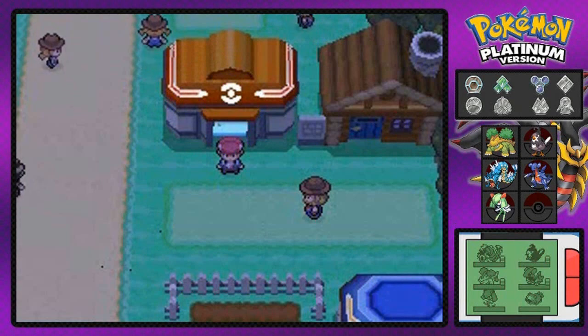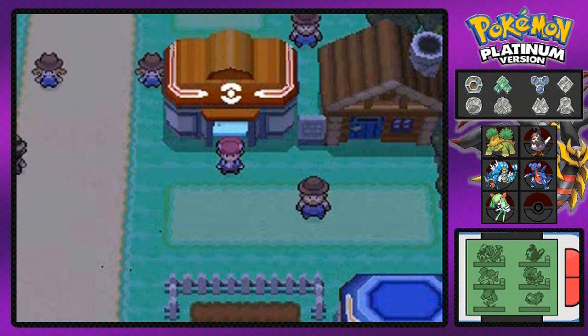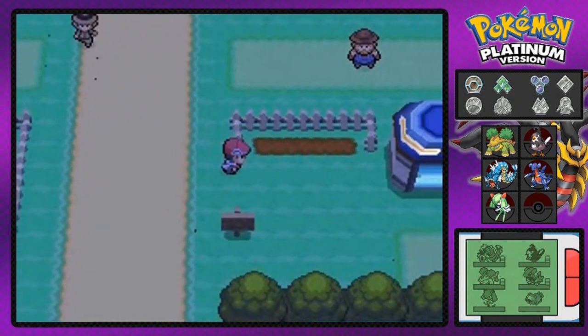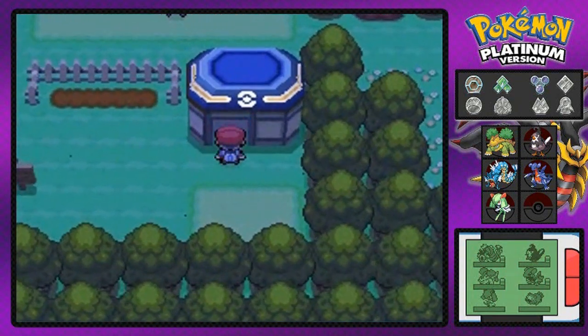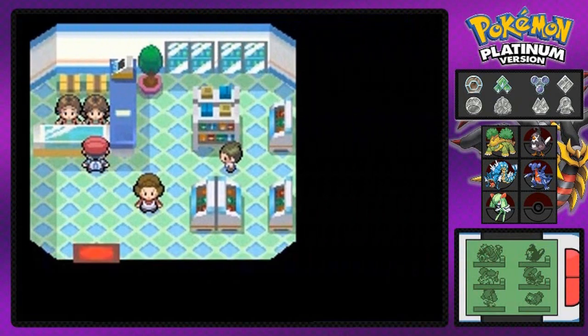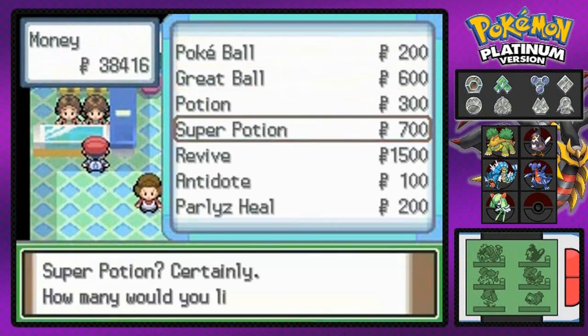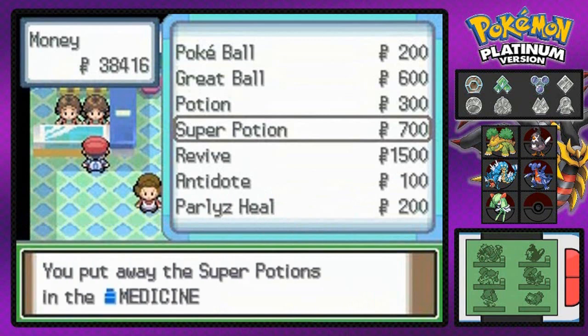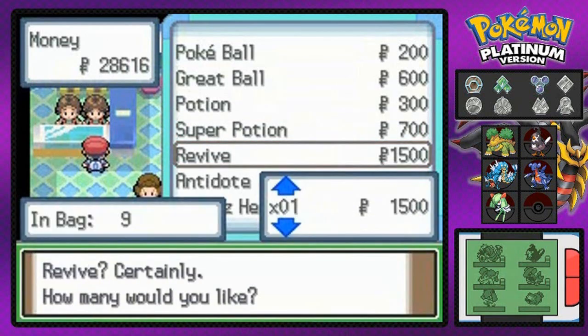What's up guys, it's me your host Raven, and welcome to another episode of our Pokemon Platinum walkthrough. We're finally done with the stuff here in Solaceon Town, especially in the Lost Tower. Now it's finally time to buy a few things at the Pokemon Center because in the last episode I kind of forgot to do all that stuff — buy items, extra items, healing items and all that fun stuff.